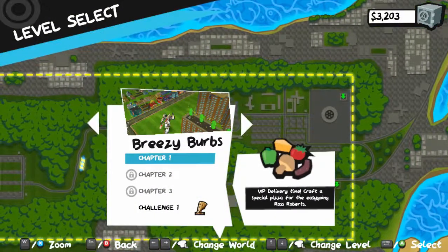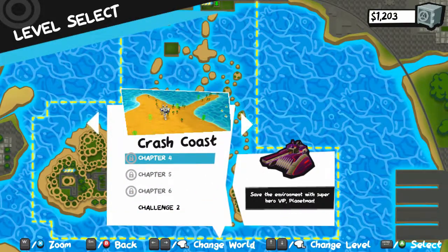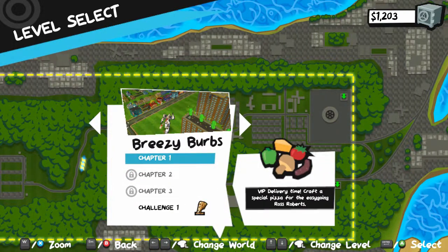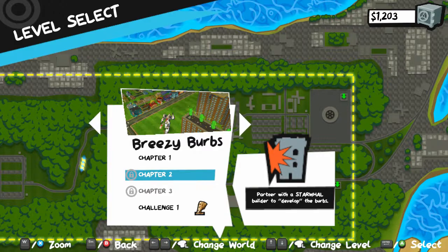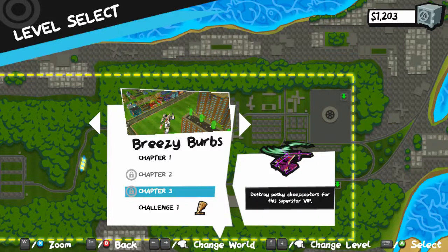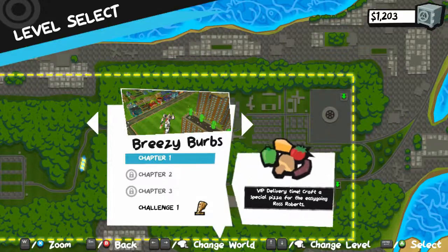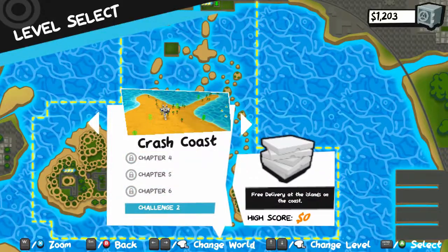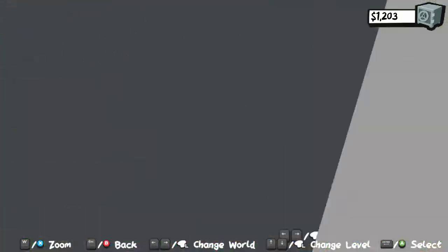I like it — this game is goofy, I really like it. Okay, we can buy Crash Coast now. So we've seen this area — there are multiple chapters. VIP delivery time: craft a special pizza for the easy-going Ross Roberts; partner with Starwall Builder to develop the burbs; destroy pesky cheese copters for the superstar; free delivery in the suburbs. It looks like each chapter gives you a different challenge. Let's check out this new map.